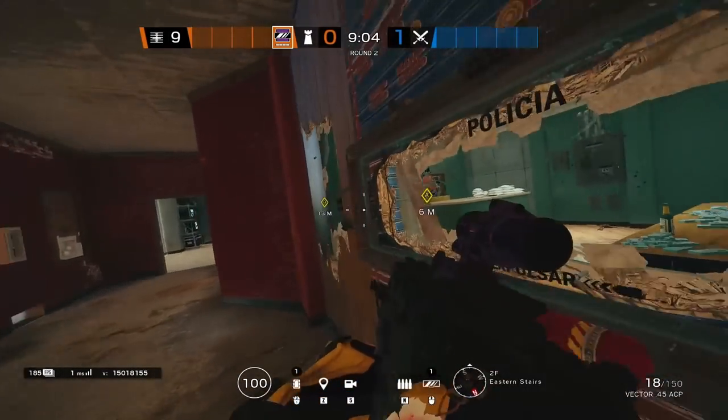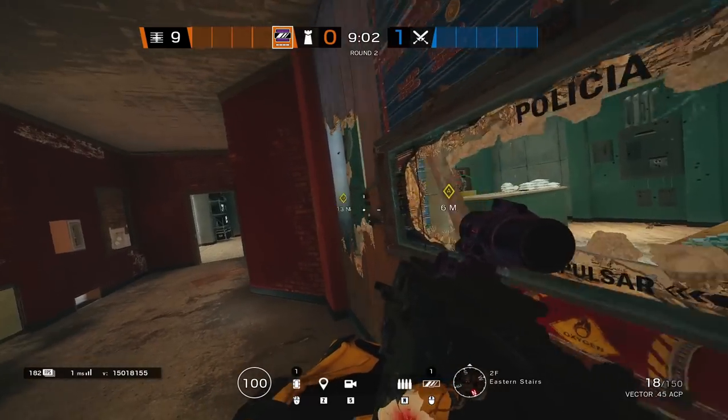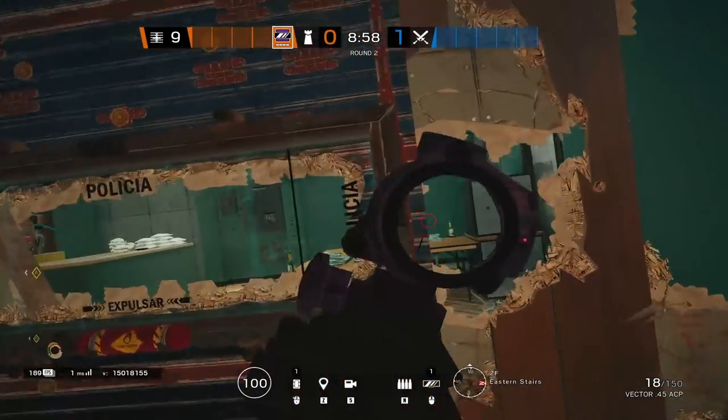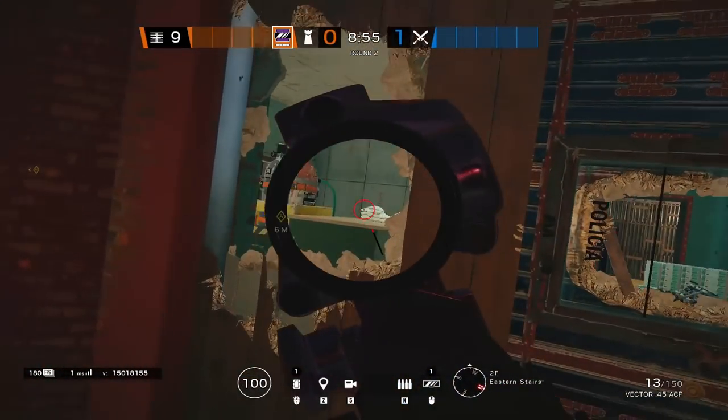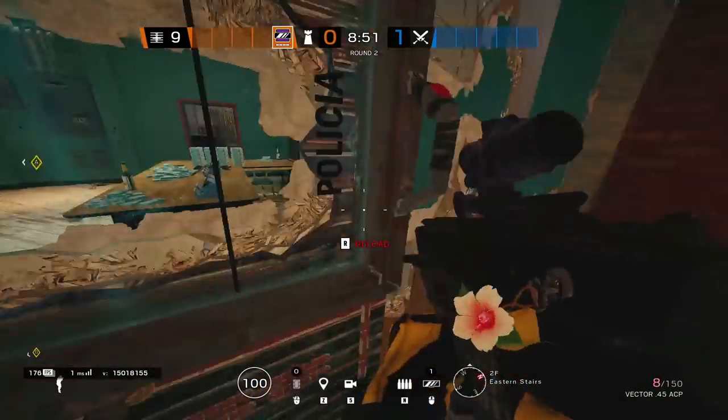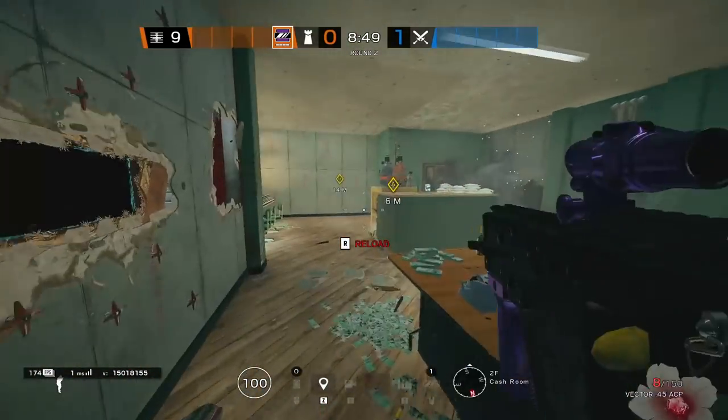Moving on to Cash, we pretty much only have one good mirror spot on this objective — it's going to be the middle of the top red wall for Cash. This is going to be useful for contesting the construction door, the construction breach if they open it, as well as denying any sort of plants that may go down inside of Cash.